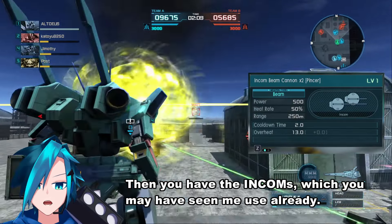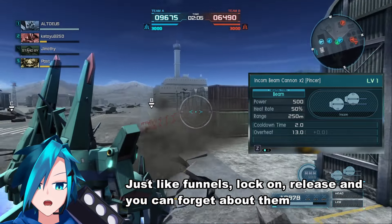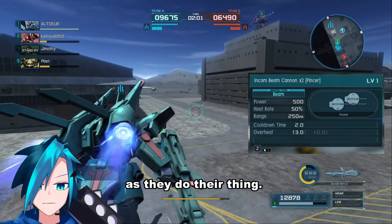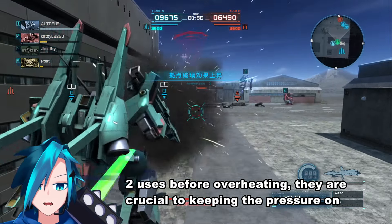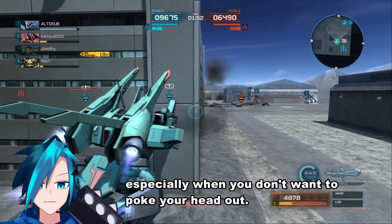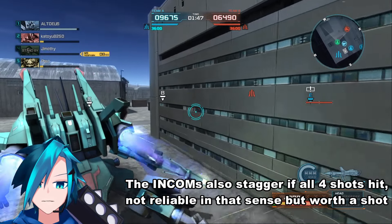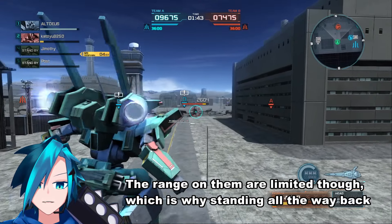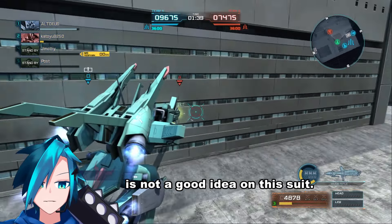Then you have the Incoms, which you may have seen me use already. Just like funnels — lock on, release and you can forget about them as they do their thing. Two uses before overheating, they are crucial to keeping the pressure on with the Dolven Wolf, especially when you don't want to poke your head out. The Incoms also stagger if all four shots hit — not reliable in that sense, but worth a shot when you don't want to stagger teammates in a brawl. The range on them is limited though, which is why standing all the way back is not a good idea on this suit.